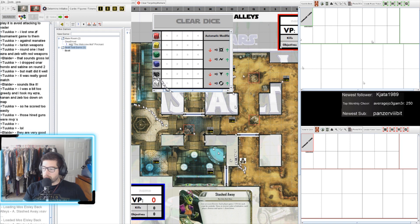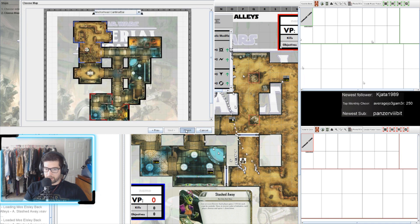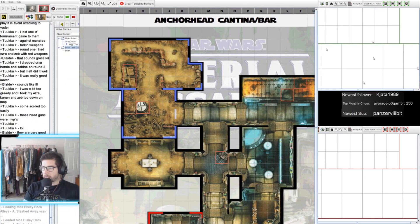A dialogue will pop up and you can pick any of these maps — there's a ton already in here. Old maps don't go away, they just don't get set on the current map rotation list. So if we wanted to go back and play something like Anchor Head, we can just load that up, click Map, and here's our Anchor Head map.